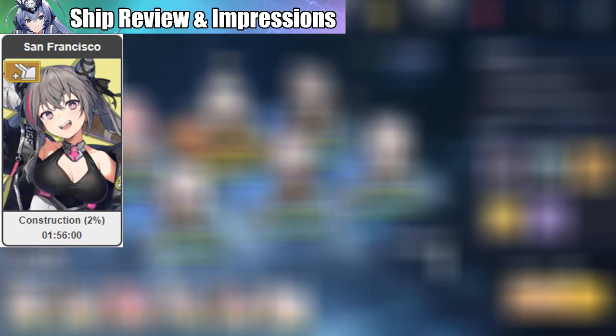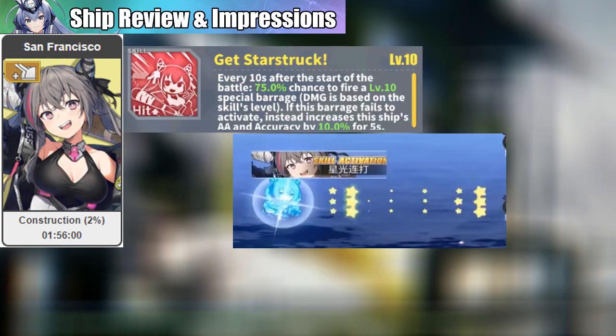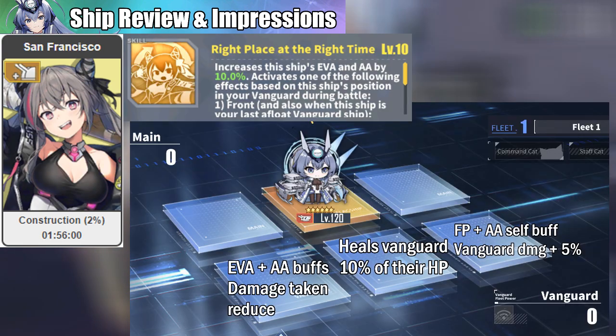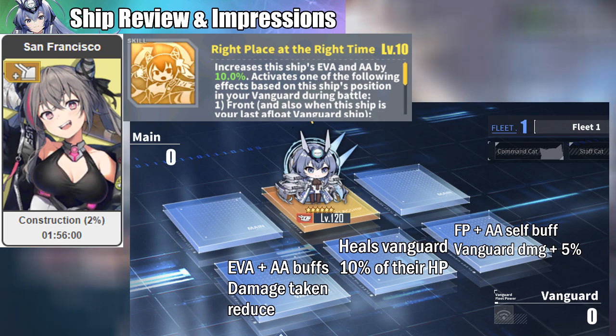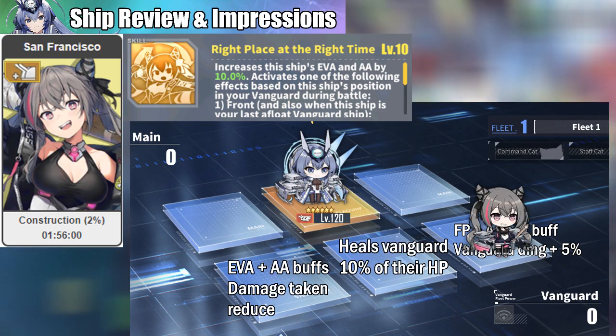Next is San Francisco. She has a good barrage that activates every 10 seconds — well deserved stars. She is one of the most flexible ships to have in your vanguard: she can be a tank, a healer, or an offensive ship that also buffs her teammates.